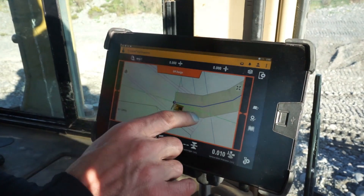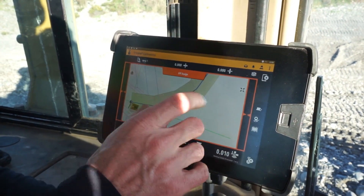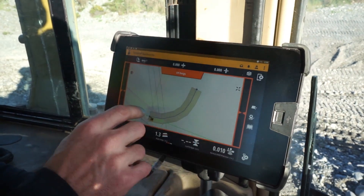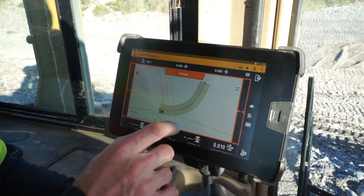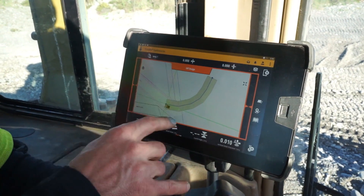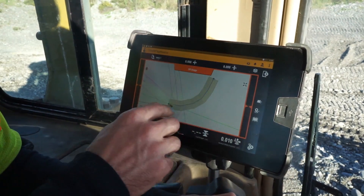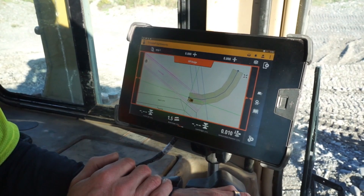We're just sitting off the end of it — it says off design. When I back the dozer back up to the start, here we are, and I'll push that material from the top to form this ramp. You can see the design there, and we've also got our other site linework laid over the top, which is quite neat. I can be working on my temporary ramp design and also see the other linework for the site as well.